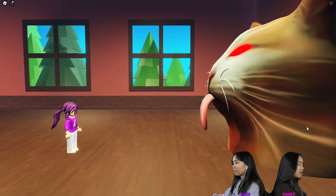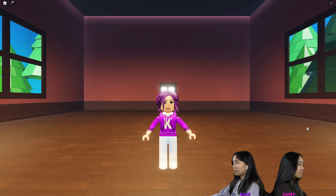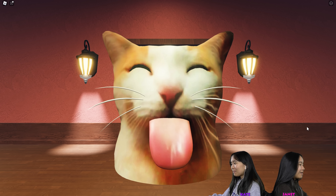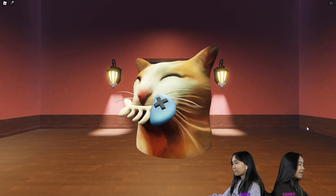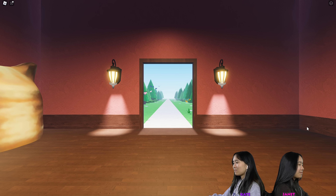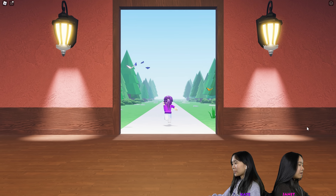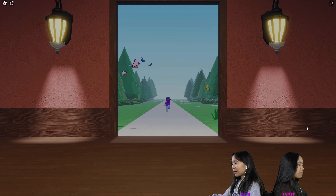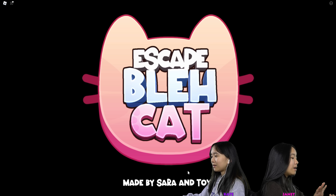Do you think he's gonna turn nice? No, I don't think so. Oh my gosh, we're gonna tame it. He's happy — I was right, he was gonna turn nice! Meow. Why don't we just do that at the start? I know, we had 12 fish. We're escaping — we're leaving the poor cat behind. The cat ran away. Escape black cat! Yay. Like, subscribe.